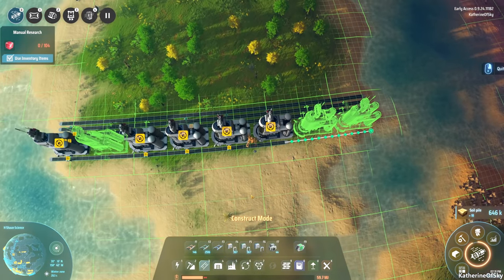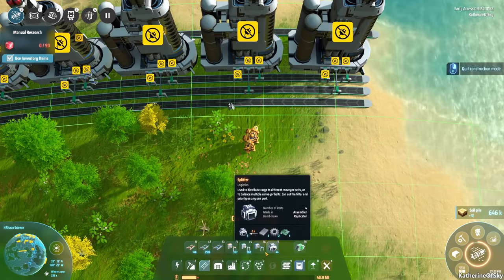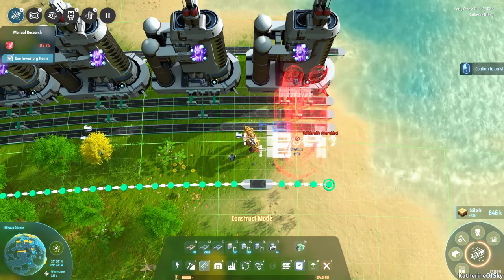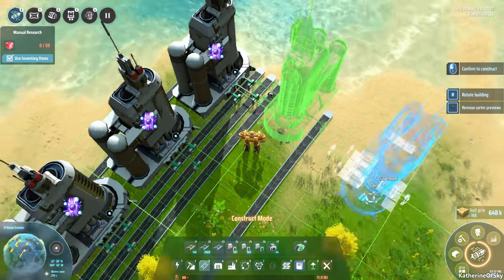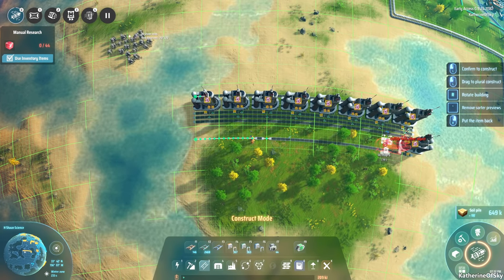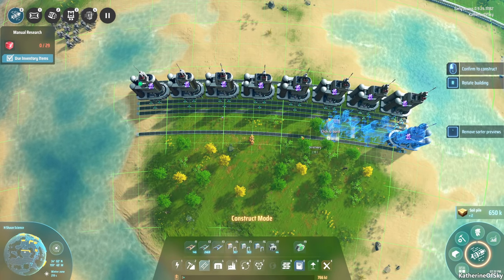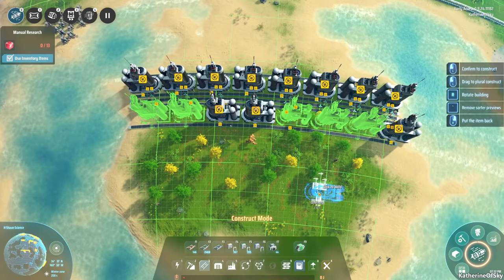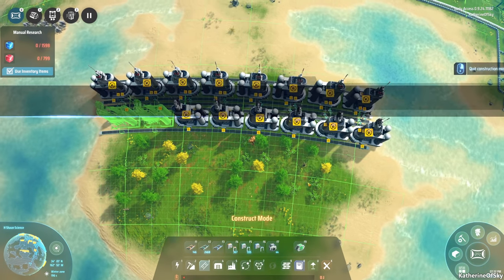We may have to change how we do some of this on the other sides, but we might actually have two hydrogen lines — that's not a bad idea. I want to see how this is going to function and how many we can put in a row — that's one, two, three, four, five, six, seven, eight. The carbon is going to come in the middle belt, and the hydrogen is going to travel along the two outer belts. This is another eight machines. We need 32 of these. Let's see if I can blueprint this — no, of course not.